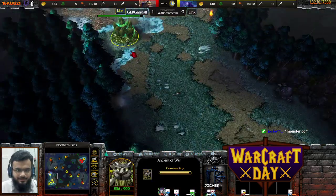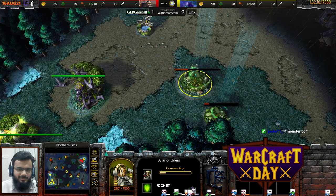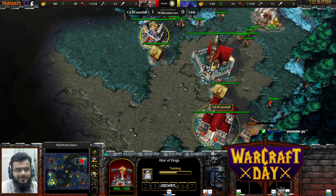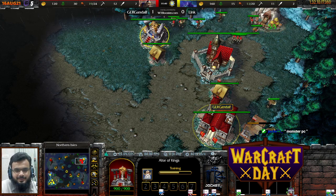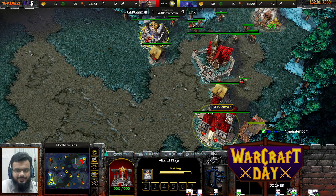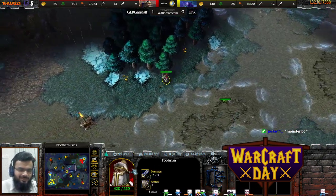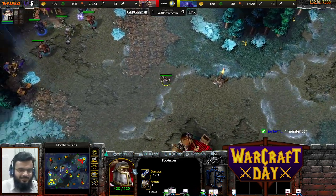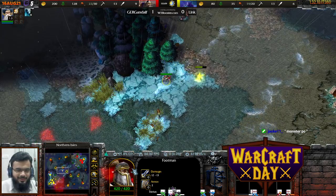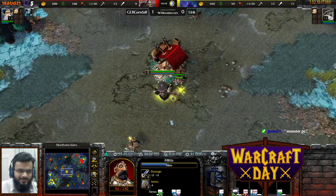Link is doing it again — going in for a tavern build. The question is: is he gonna go for the Panda again, or something else? There are a lot of options — Alchemist, Dark Ranger — you've got options. As far as Human players are concerned, you just need Footman Steves. As long as you have Footman Steves, you don't need anything else. Footman Steves are heading toward Link's base; sticking near the tavern would be a better idea. He goes in for some creeping and the Panda once again.